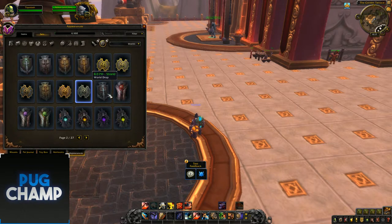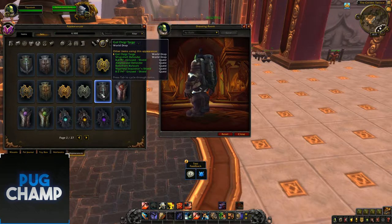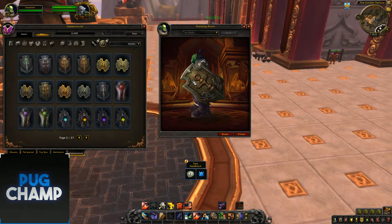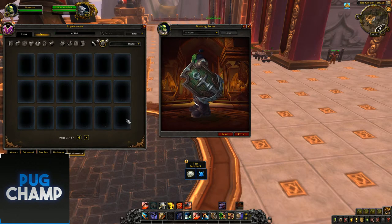To start off with shields, these are just the basic green ones which you get from questing. Pretty simple — they share models with other ones. You can see that one's black, that one's brown, that one's gold, and another brown one. These are probably just ones you'll get from questing or just greens around the world.